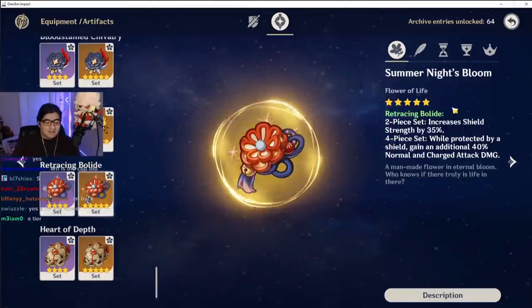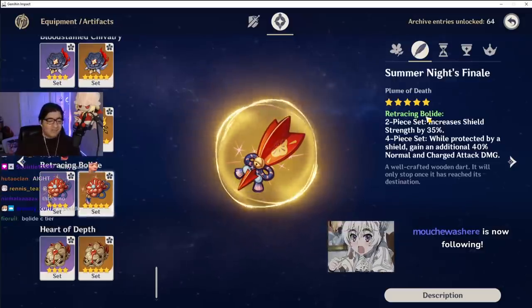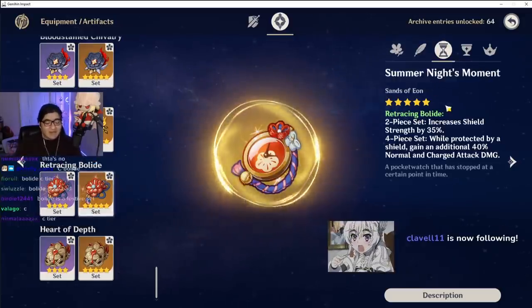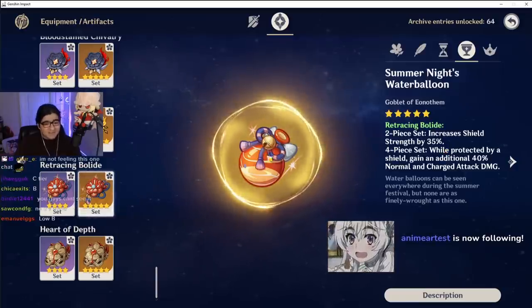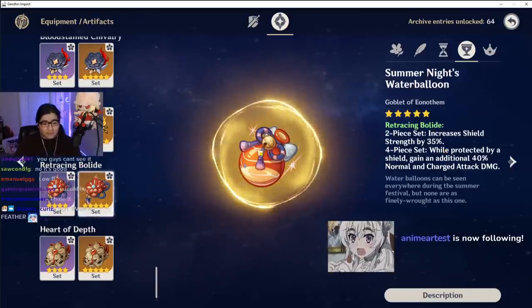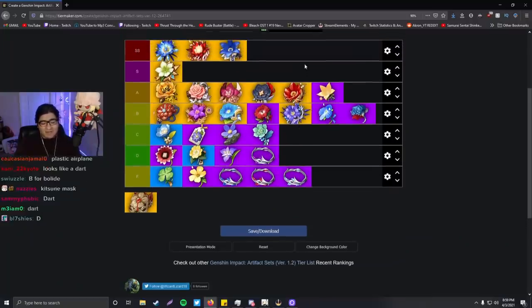Bolide set. This is ite — not a big fan. Feather looks okay. I love it — it's ite. I like this one; it is cool. This is cool. I like this one — it's a nice little chug jug right there, water balloon. Mask is the best part of the set. I'm putting it high B. High B for sure.